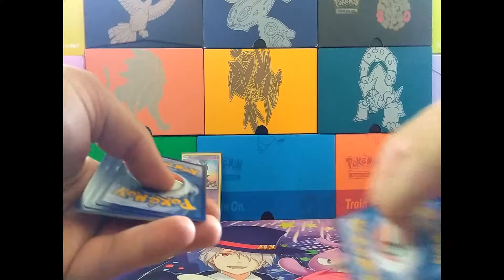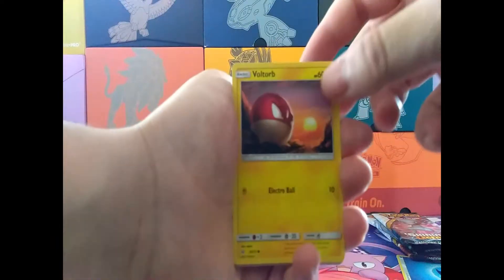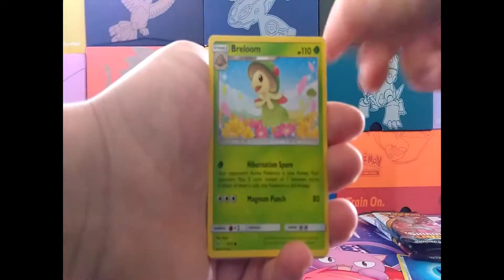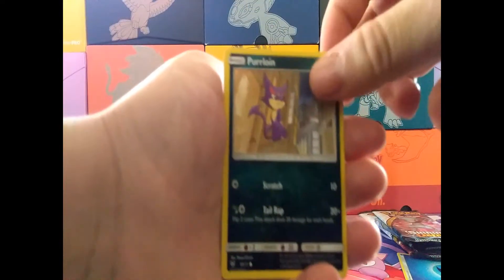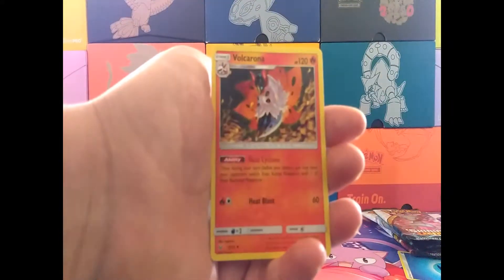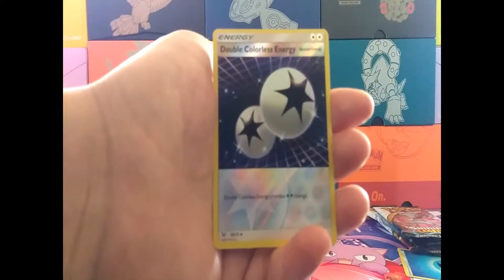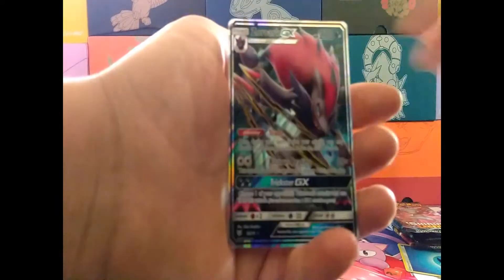The energy is a Water. We have Wobbuffet, Breloom, Lillie, Larvesta, Corloin, Carnivine, Feraligatr, Volcarona, Reverse Holo Double Colorless Energy — that's always good. And the last pack is... Zoroark!